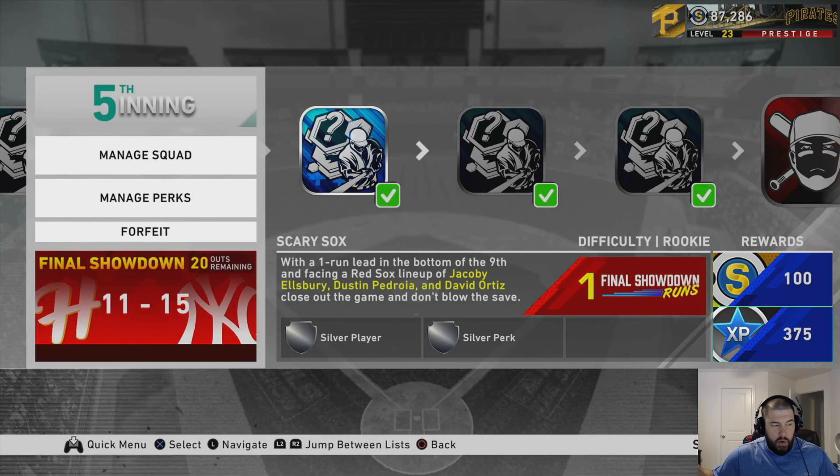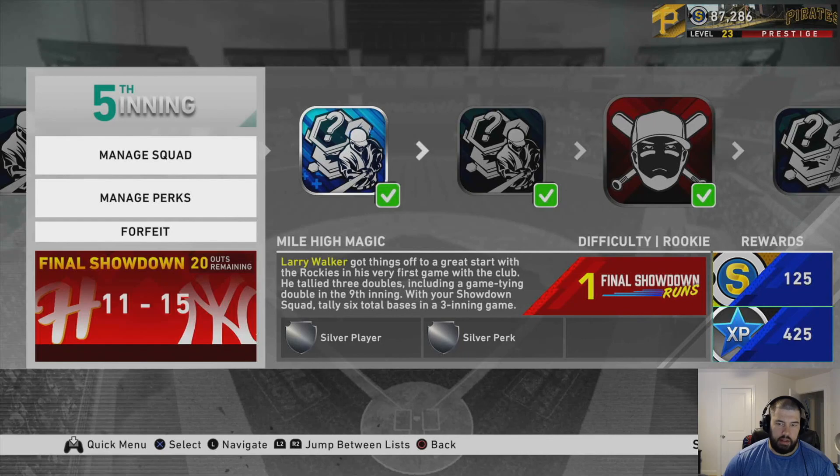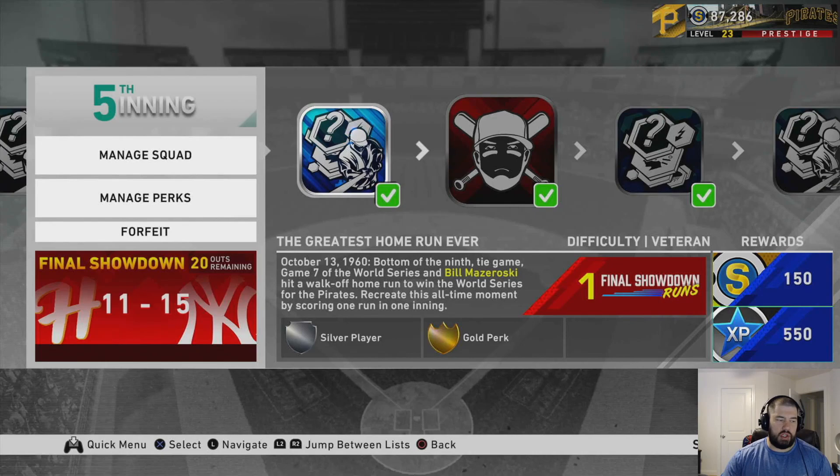I'm not sure who the fourth batter is, but it's ridiculous. Essentially, just close out the game with your closer on rookie — pretty easy mission. The next mission is Mile High Magic, about Larry Walker getting things off to a great start with the Rockies in his first game. You have to get six total bases in a three-inning game against the Colorado Rockies, facing Jermaine Marquez — a righty who throws pretty hard but is very easy to hit. You get nine outs to do this on rookie, so you should be able to knock this out really easily.